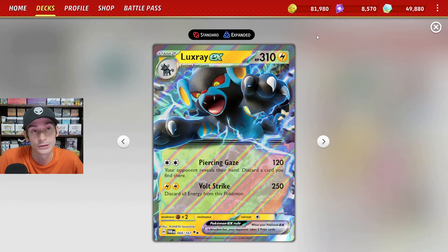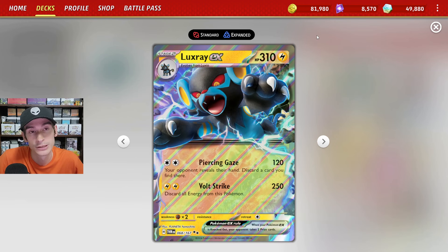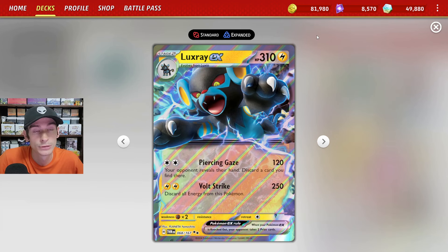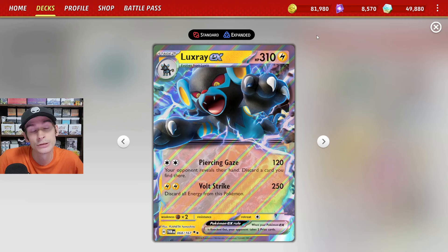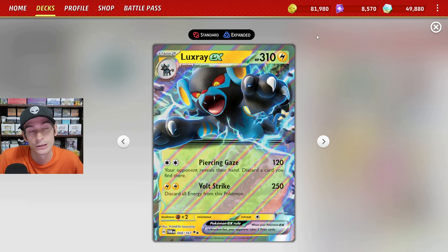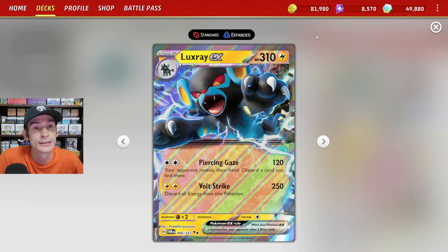We run three copies of Luxray EX for that first attack, Piercing Gaze. If we attach the Double Turbo, we get to do 100 damage, plus your opponent reveals their hand and we can discard a card from their hand. So we get some pretty interesting hand control with Luxray. It can definitely help us win some games.